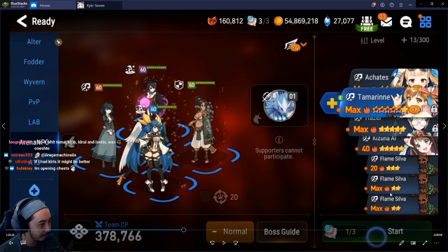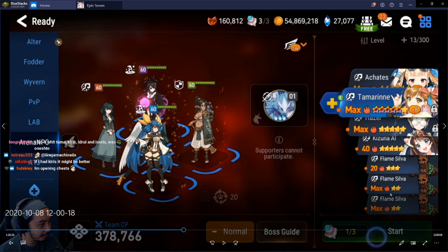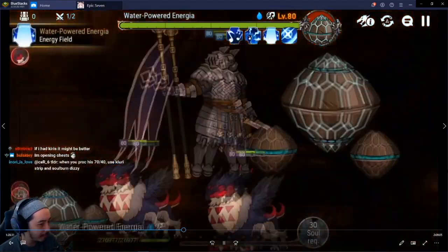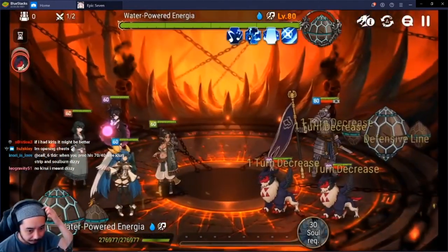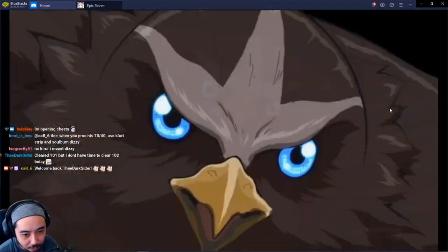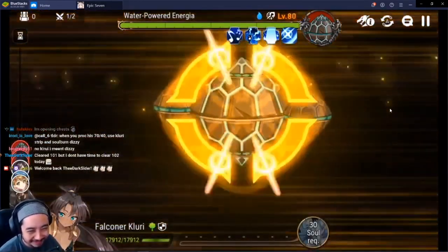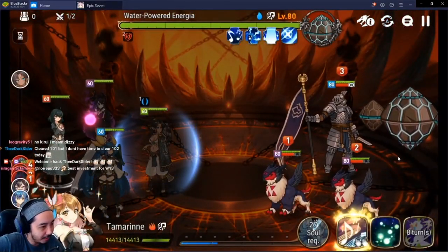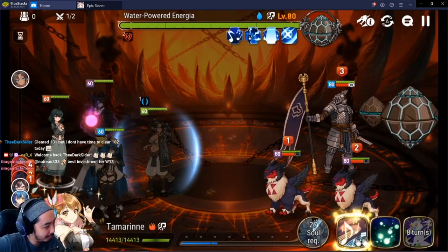Let's go over the strategy for floor 101. I've got some backup footage from today's stream — ignore my talking face at the bottom left, I have it muted and I'm just going to talk over this. As you can see, I chose to use Flurry, Dizzy, Specter Tenebria, and Tamarin. The reason we have Spec Tenny is because this is going to be a poison-based fight — poison is going to be what carries us through this floor and the next floor.